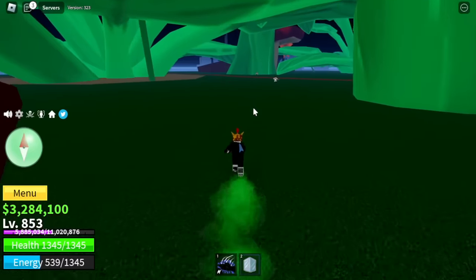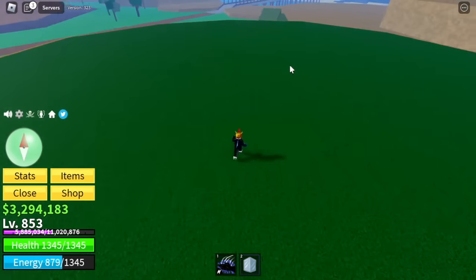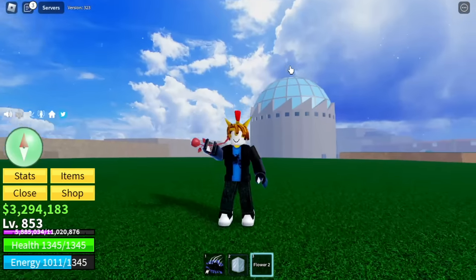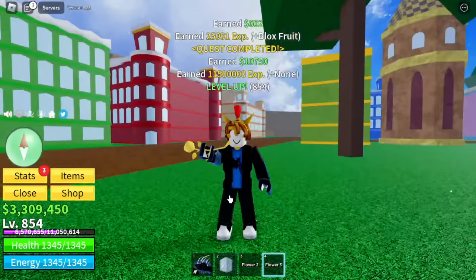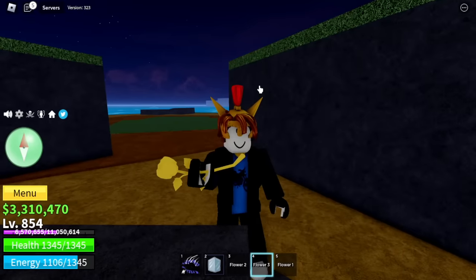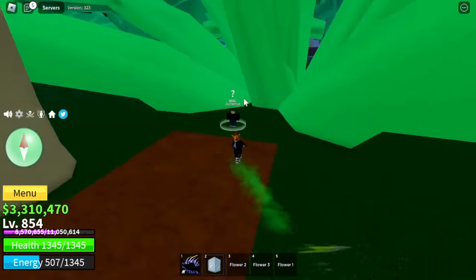Now head to the green zone and look for the NPC Alchemist. He will ask you to find 3 flowers. The first flower we found on a hill in between the cafe and the bridge to the green zone. We got the yellow flower from beating Swan Pirates. And the last one, the blue flower, came from Yusup Island.